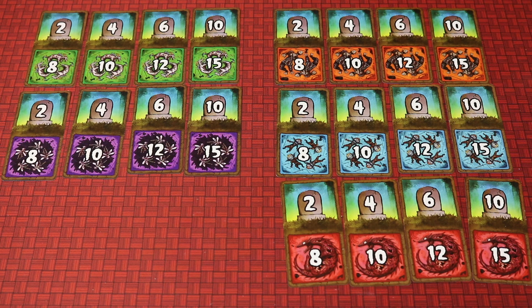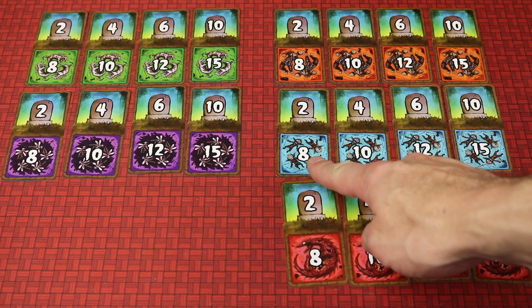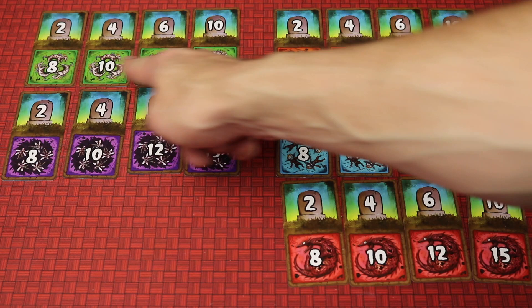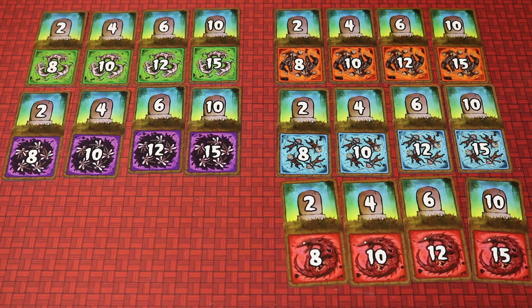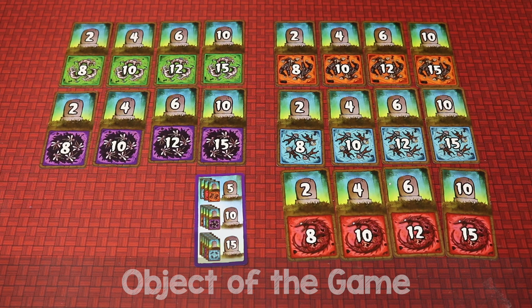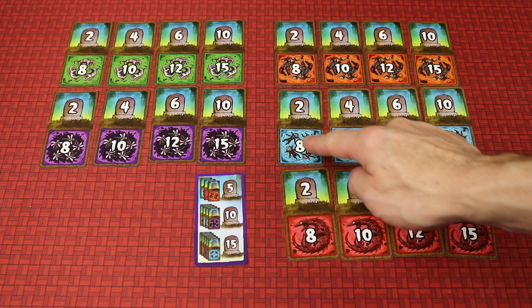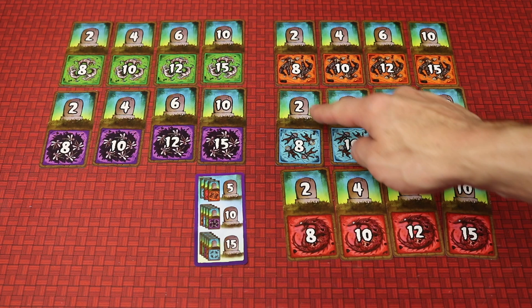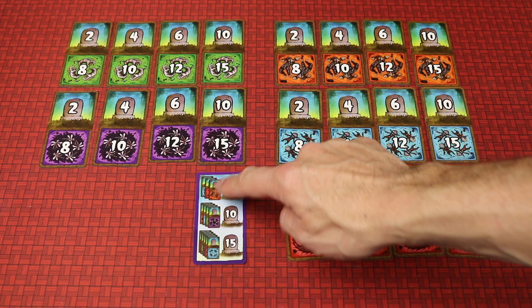Next, find all the score cards and set them up off to the side of the table. These cards represent the different graves: reds are dragons, blues are goblins, oranges are cyclops, purples are pixies, and greens are unicorns. Put each color in ascending order from low to high both in points and in the number of graves needed. The player who most recently visited a graveyard is the starting player. The object of the game is to score the most points by creating large contiguous grave sites — for example, 12 goblins scores six points — and scoring bonus points for the number of different score cards you collect.